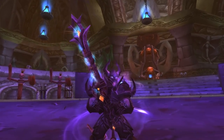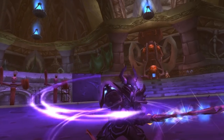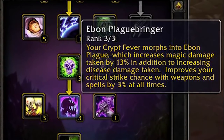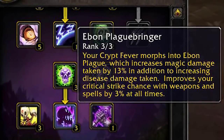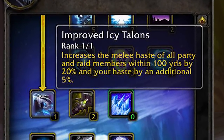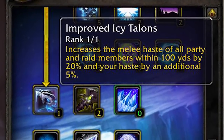Death Knights also have very powerful effects to bring to PvE — debuffs such as Ebon Plague, which grants 13% increased magic damage taken to afflicted targets, and powerful raid-wide buffs like Improved Icy Talons, which grants 20% increased melee haste.